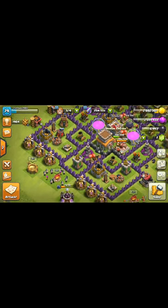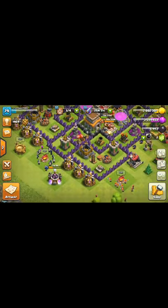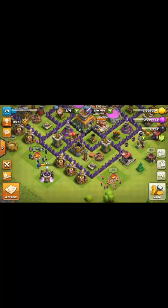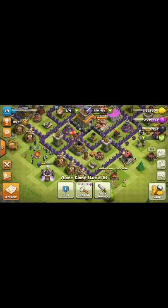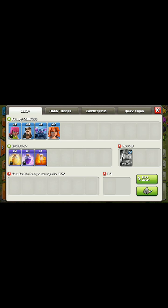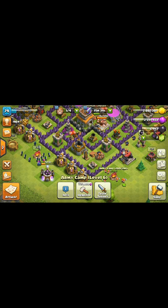As you can see, I am in town hall 8 here. I have trained wizards, valkyrie, and some pika. My training cost is just 169,000 and 900 elixirs.